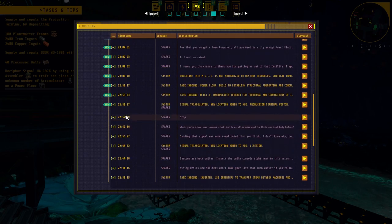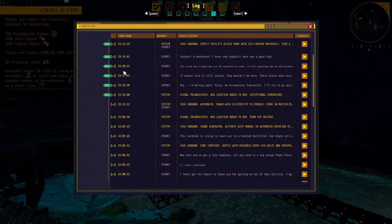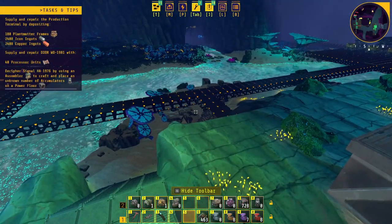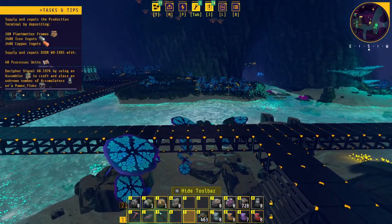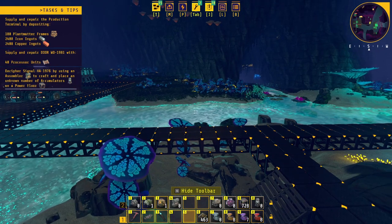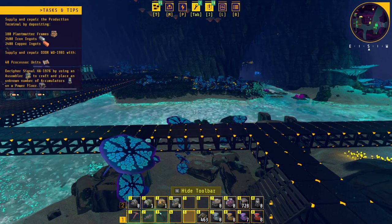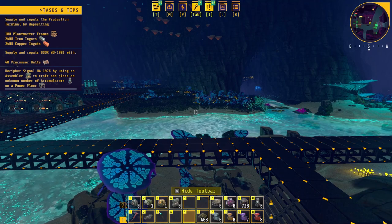These are all of the logs and stuff that you can go through, where they give you a task and everything that she says you can view here. So now you can see we have new tasks: we need 180 plant matter frames, 2,400 iron ingots, 2,400 copper — that's holy crap — and then we still need to do the 40 processing units.